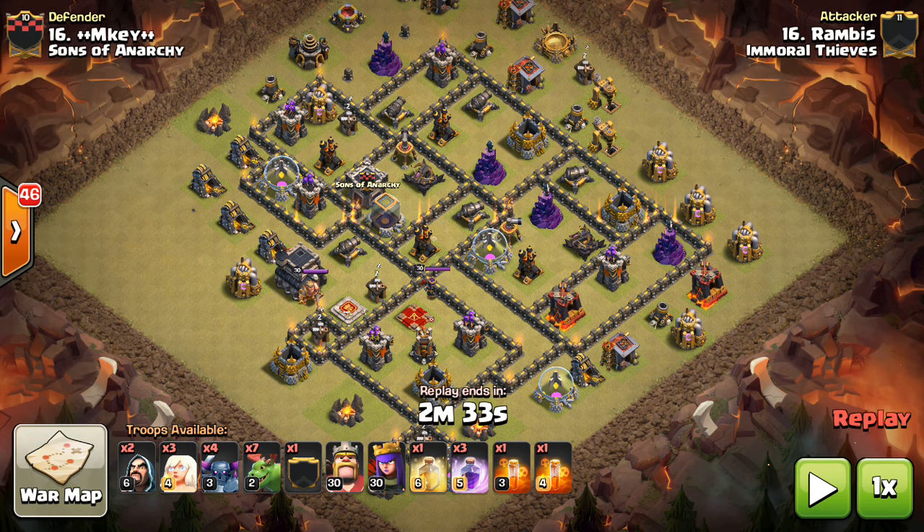Hey guys, what's up? Sektotron here from OneHotGazette, here with the next video. This one is on a new attack strategy at Town Hall 9 — the PEKKA Baby Dragon combination. It's been working pretty well in the few attacks I've seen. Today we're going to be taking a look at two attacks by Rambus in the CWL matchup.